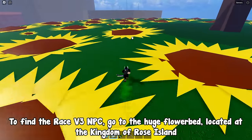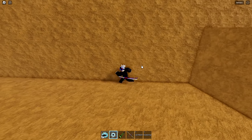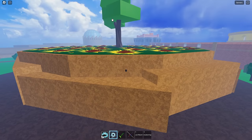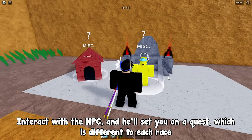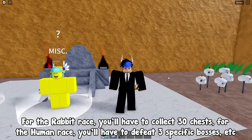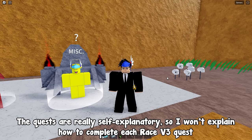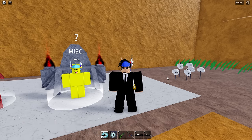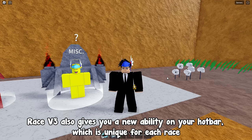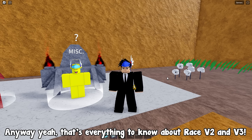For race V3, you must have killed Swan V2 (the 2nd sea version), meaning you have to be level 1000 or higher. Go to the huge flower bed at the Kingdom of Rose island and interact with the NPC. He'll set you on a quest different for each race — for rabbit you collect 30 chests, for human you defeat three specific bosses, etc. Once completed, he'll sell you race V3 for 2 million money. Race V3 also gives you a new ability on your hotbar unique to each race.